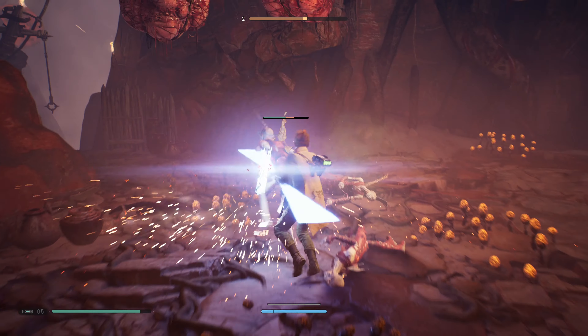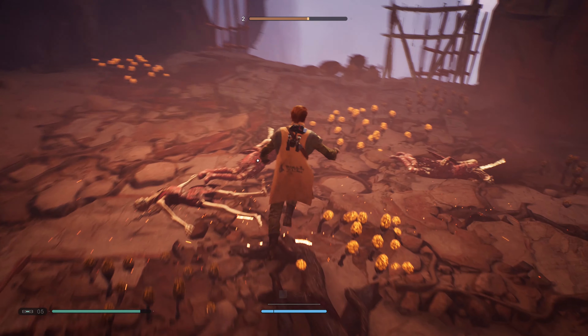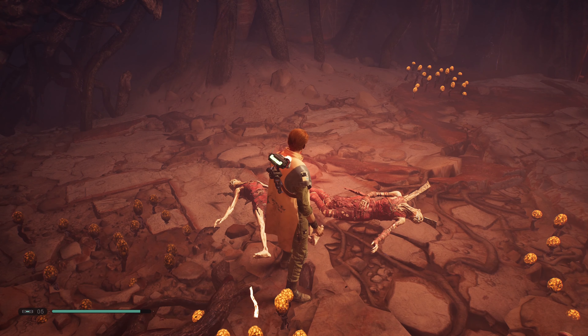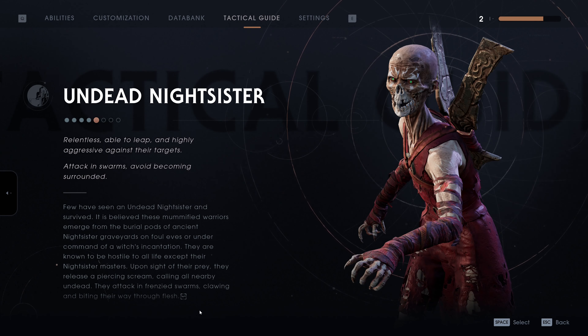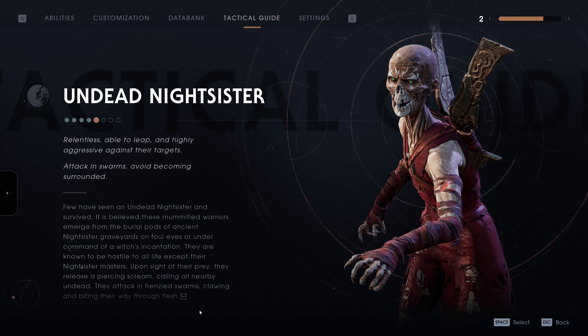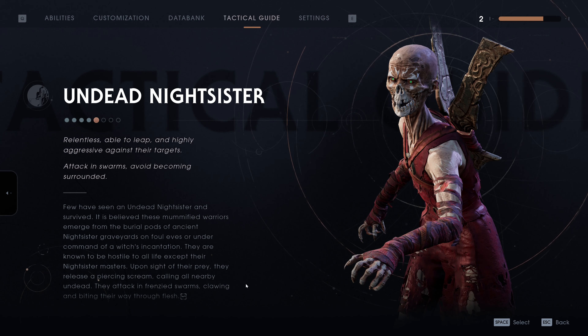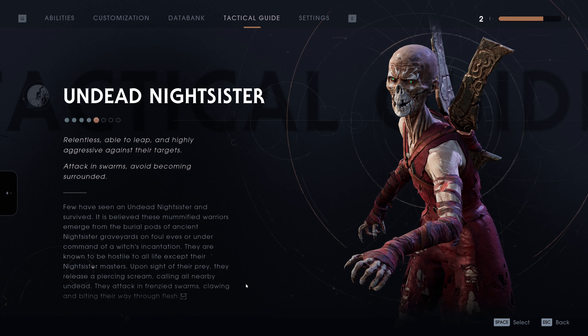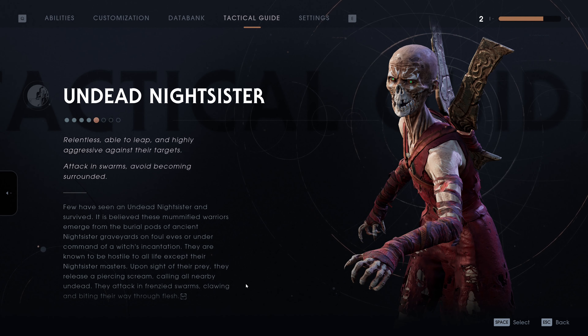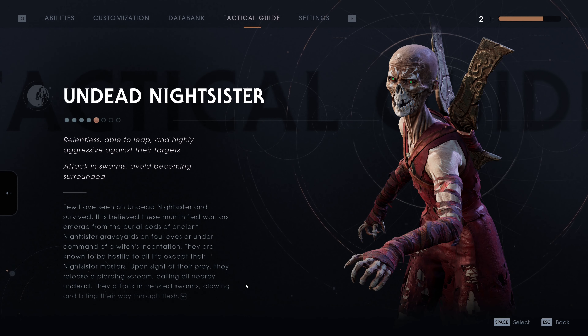Let's get out of the way of that. Scanning: Undead Night Sister — relentless, able to leap, and highly aggressive against their target. Avoid becoming surrounded. You have seen an undead Night Sister and survived. These mummified warriors emerge from burial pods of ancient Night Sister graveyards, hostile to all life except their Night Sister master. On sight of prey they release a piercing scream calling all nearby undead, attacking in frenzied swarms, clawing and biting.